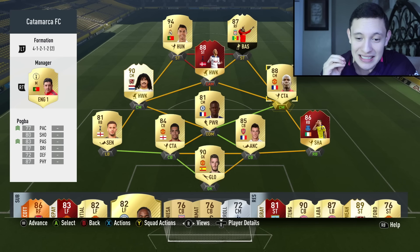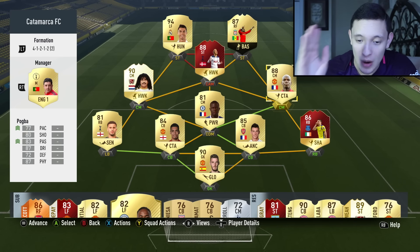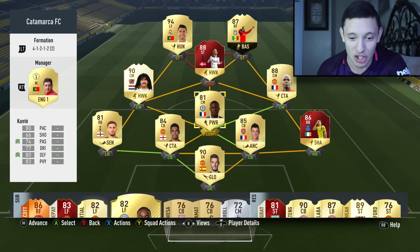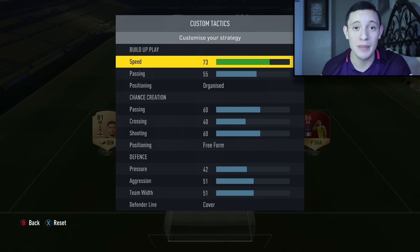Those are my subs right there. I stayed with Manet — this is what I changed my formation to in the game. Manet right striker, amazing, I love that guy. I picked him up and I'm so thankful I decided to pick him up right before the FUT Champions Weekend League started. Conte in the midfield. These are my custom tactics if you guys want to use them, and yeah, that was my team — amazing team.